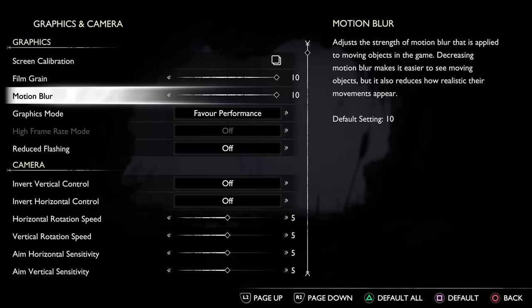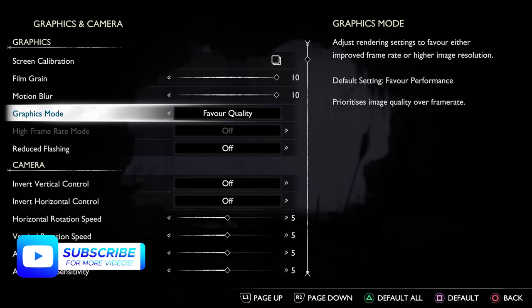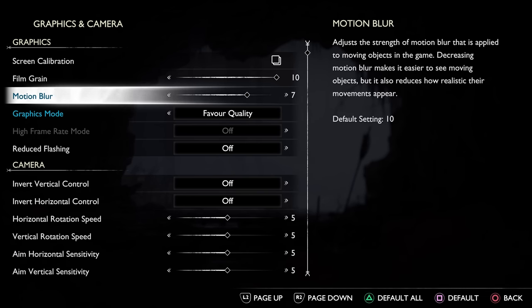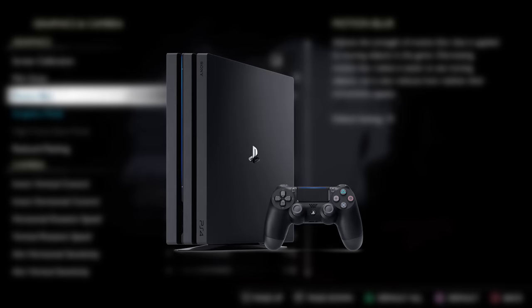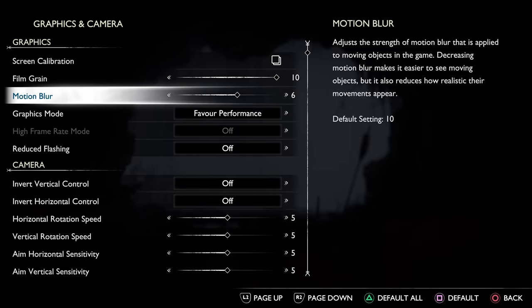Setting 9 is motion blur. If you've opted to run the game in quality mode at 30fps on either PS4 or PS5, then I'd leave this at the default 10, but if you're running in the 40fps PS5 quality mode, maybe drop it down to a value between 5 and 7. If you've opted for performance on a PS4 Pro, I'd recommend setting it to 7 or 8. For PS5's performance modes though, I'd set it to a maximum of 5, but a lot of you might prefer to turn it off entirely, so give it a go and see what you think. At the moment I do just have it set on 5.